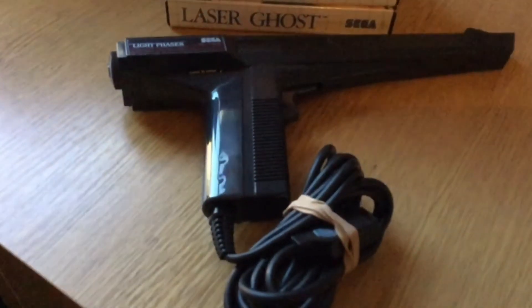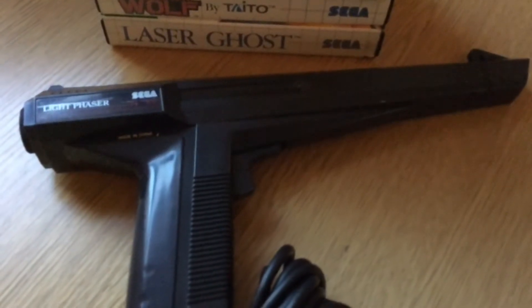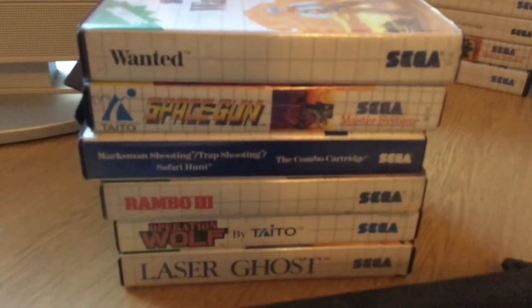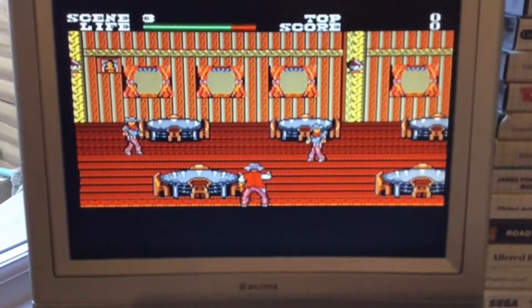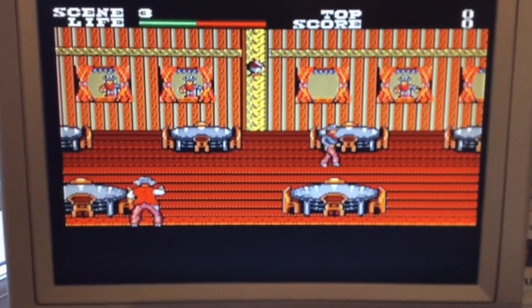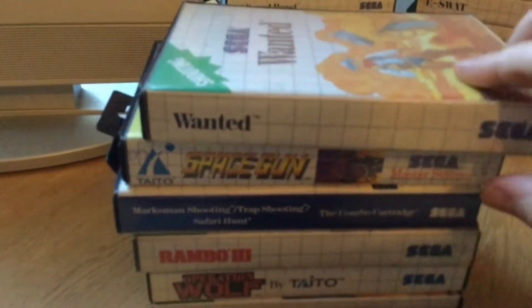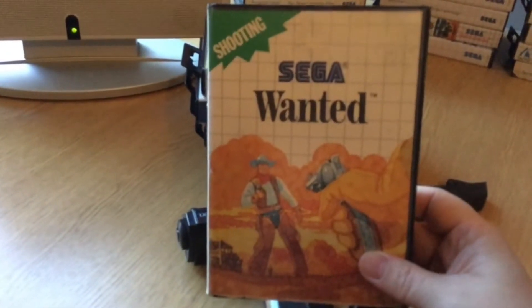Next up guys let's take a look at the Light Phaser. One of many accessories released on the Master System — every console back in the day had to have a light gun, and the Master System was no exception. It had some great light gun games. As you can see playing in the background here we've got Wanted, a great little western shoot 'em up with really really great detailed, colourful graphics. Love the artwork to this box — it's really really cool.